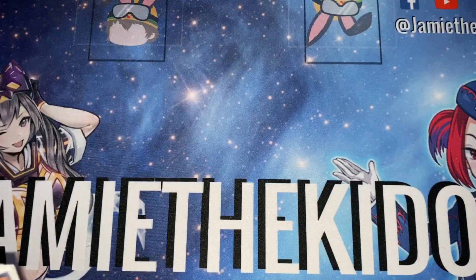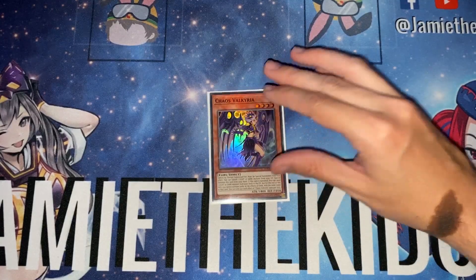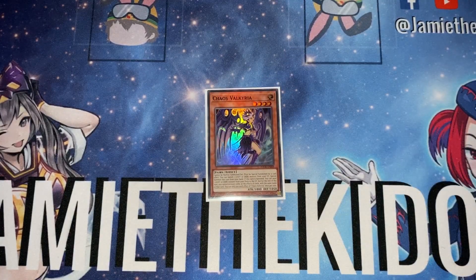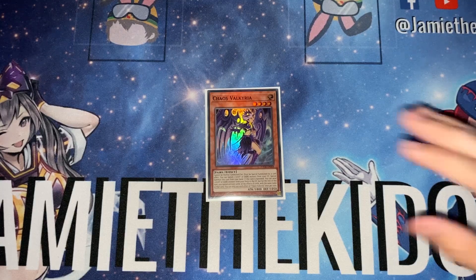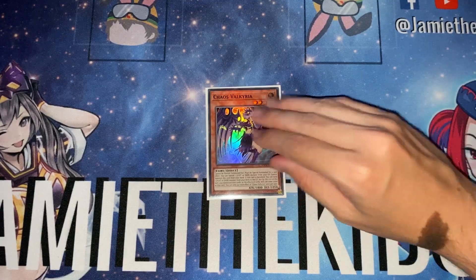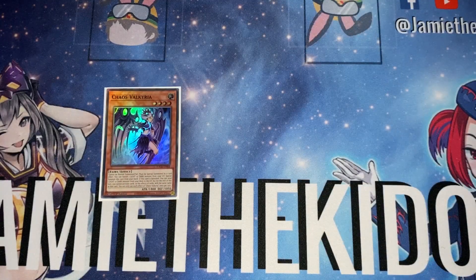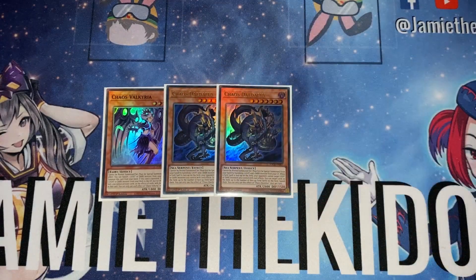We also play a few chaos cards, and these are subject to change as this is a brew I'm currently testing on EDOPro. We play one copy of Chaos Valkyria, which has been interesting for extension and getting into powerful link twos. We then play two copies of Chaos Daedalus — Daedalus is broken in this deck. You special summon it by banishing a light and dark monster from your graveyard, and while a field spell is face up, your opponent can't target light or dark monsters you control with card effects.